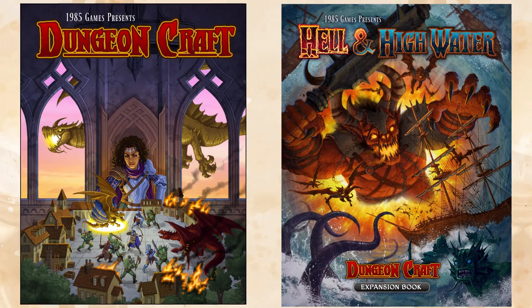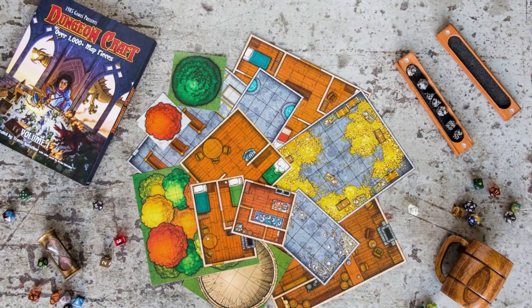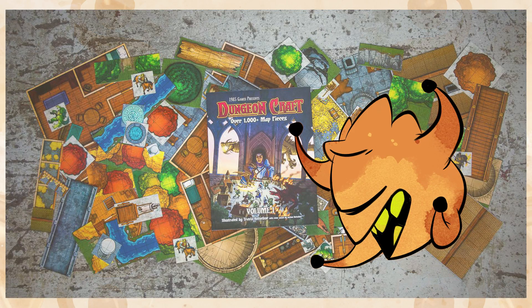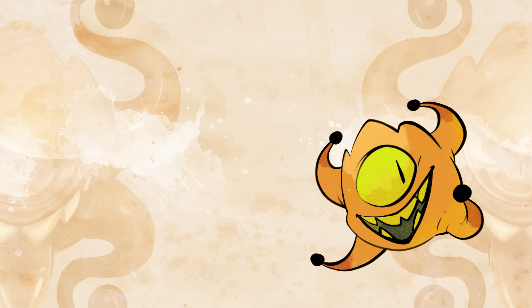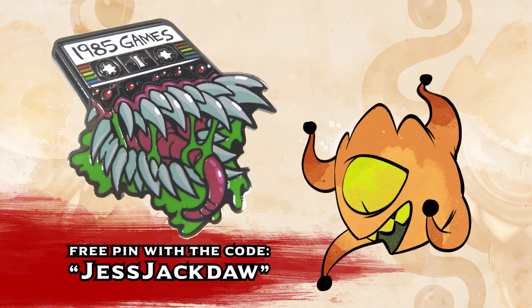They're announcing their line of new dungeon craft tiles, a book of easy-to-transport reusable terrain pieces for you to add some color to your D&D maps. I can verify that they are actually dry erasable, unlike some products out there, so get yourself some vibrant tiles. They're having a sale this month where you can get a free mimic pin by using the code JESCHACTAW, so get your DM a copy with the link in the description below.